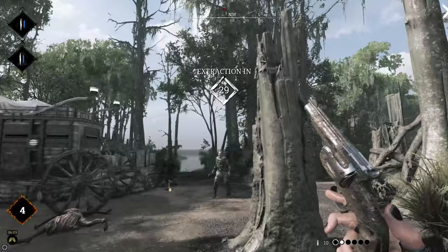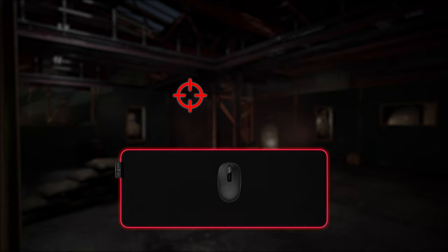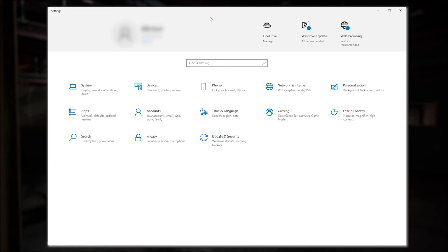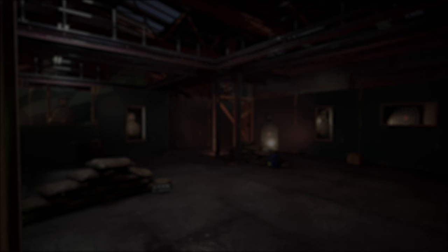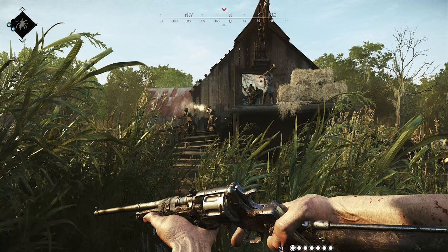But before we look at specific stuff, let's talk briefly about mouse acceleration. This is a feature in Windows that adjusts the speed of your cursor depending on how fast you move your mouse. It's terrible for video games, so be sure to disable it. For that, go into your mouse settings, go to the additional options, the pointer settings, and make sure to turn that off. Because if the mouse cursor never behaves the same, it's very hard to build muscle memory, and this is crucial for developing good aim in a video game.